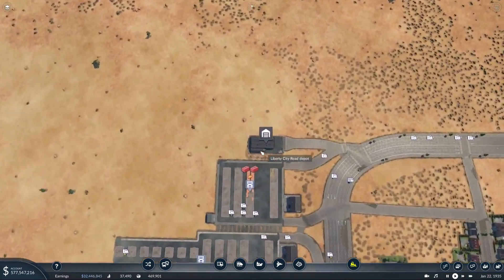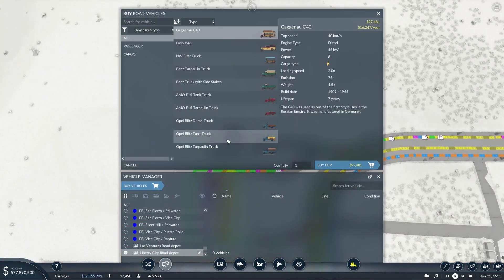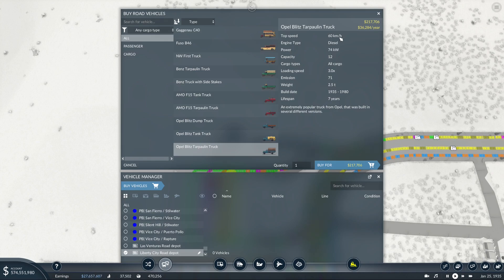I wanted to check out the actual new trucks - I'm too excited. Right now for all of our cargo we're mostly using the Benz, which has a capacity of 7, top speed 40, loading 2.0. Look at the new one - capacity 12, goes up to 60, loading speed 3.0. That's fantastic.